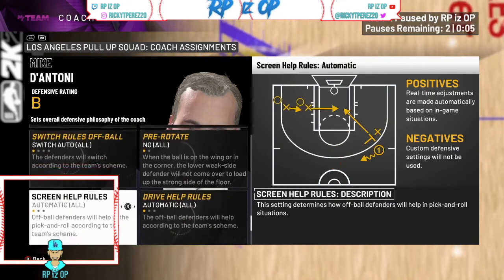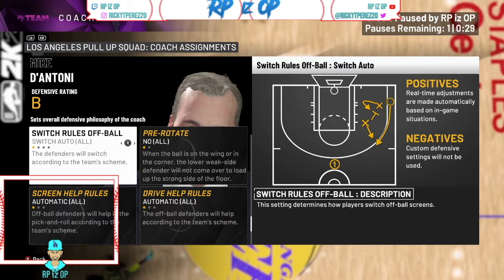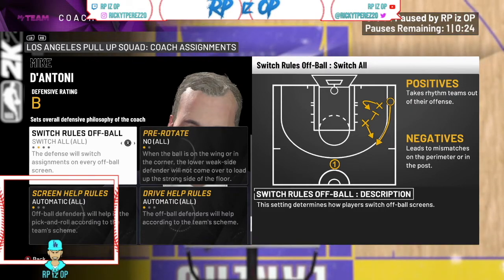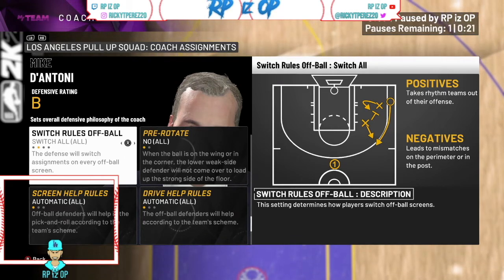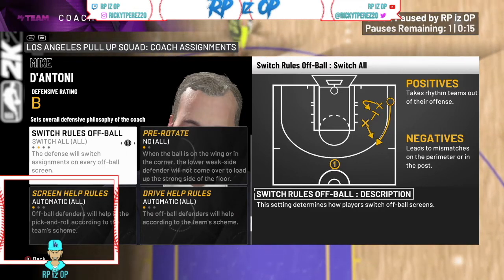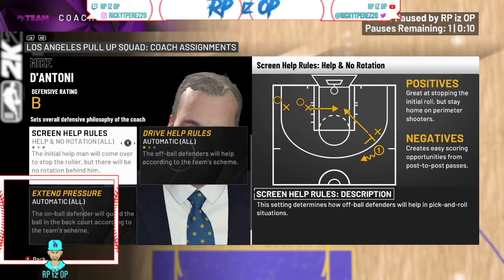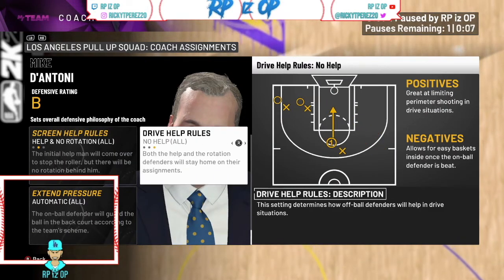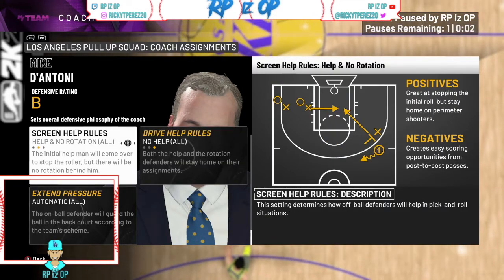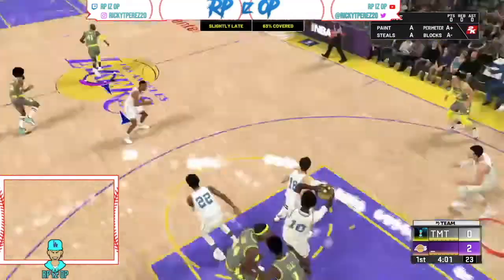Double team — leave that on manual. For switch rules off-ball, you want to go switch all if you have my lineup, because that allows people not to get stuck when he's running plays. For screen help, set it to help with no rotation. For drive help rules, set it to no help. Those two — screen help with no rotation and drive help no help — are the two important ones.